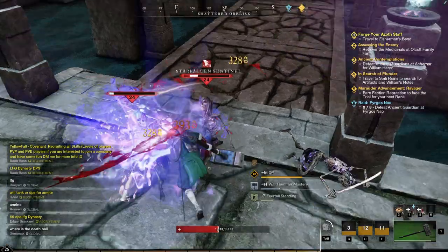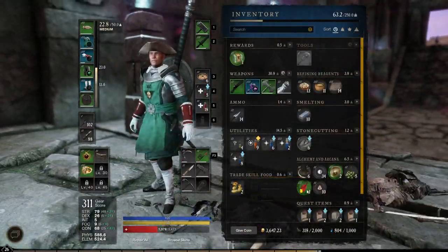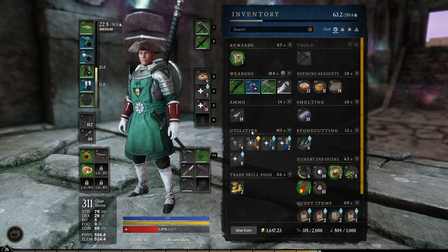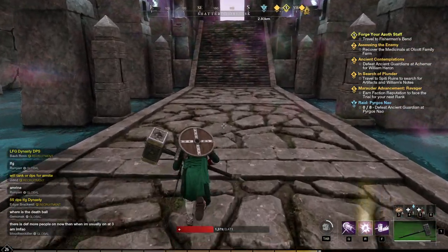But effectively that's how you do it. You may have to kill these guys, but we have our Azoth staff. It's in tools for staff, which is nice, and we can equip it. So that is how you forge your Azoth staff.